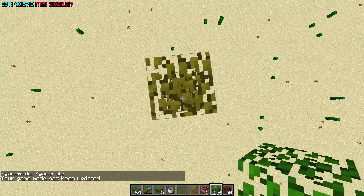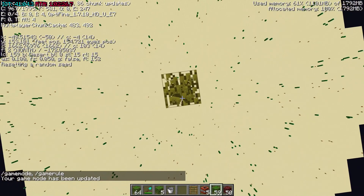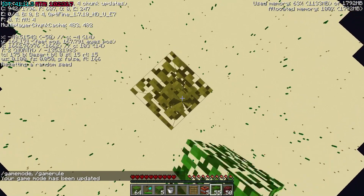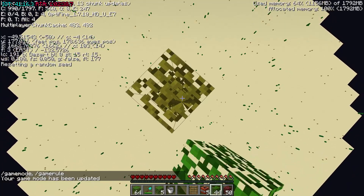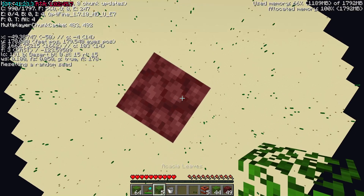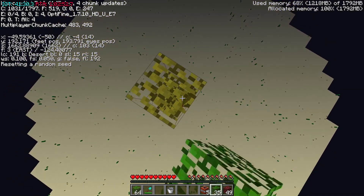I'm just going to go into creative to make this faster. One thing to note while in runs: it is faster to manually press spacebar instead of holding it. I'm at 177, so 178 will be my block with the ladder on it. From here you're going to want to go up 7 or 15 blocks.